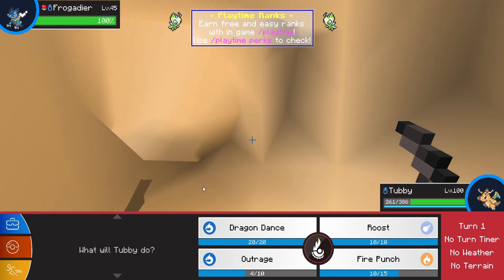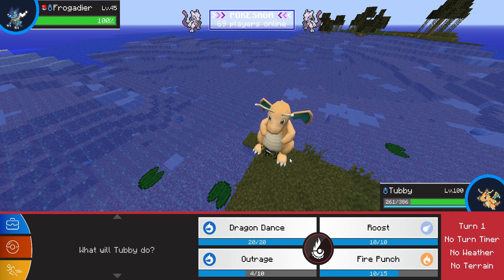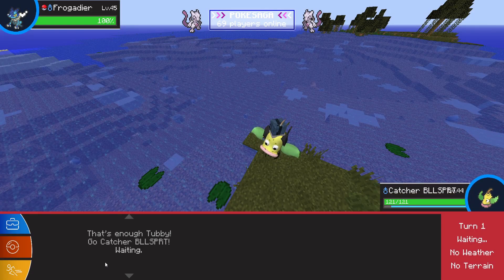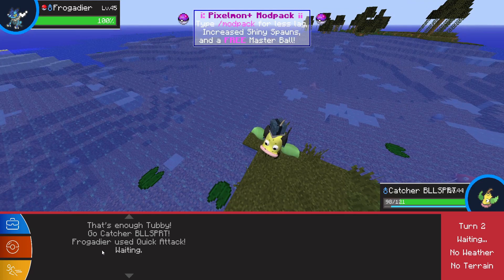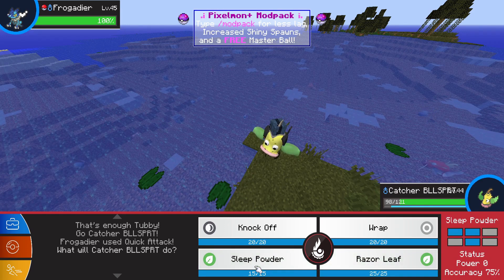Oh — a wild Frogadier! Okay. I could end right here, but I did say that I wanted to find a wild Greninja specifically. So, while I could end the hunt right now, instead I'm going to catch this and then keep looking for Greninja. If I can't find it by, let's say, 520 — so that's ten more minutes of fishing — I'll just go with the Frogadier.